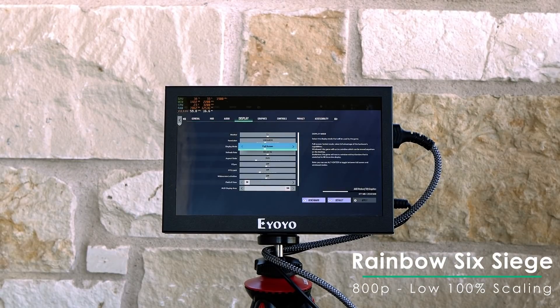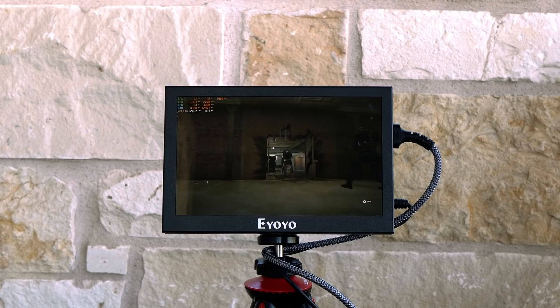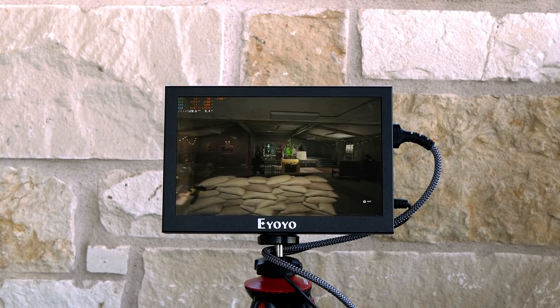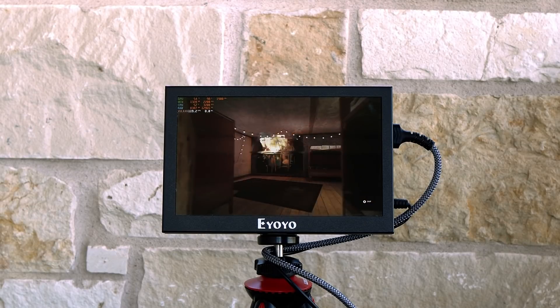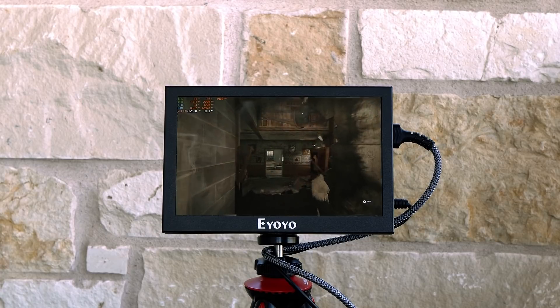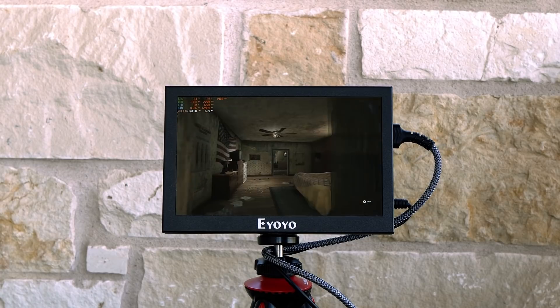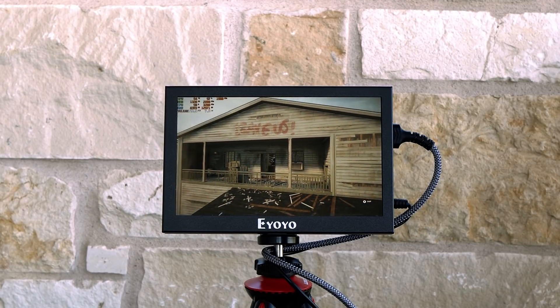We've covered Rainbow Six Siege several times here on the channel, and we've proven in both Linux and Windows that the game will play just fine at the detail settings, even at 100% render resolution. The only quirk I want to mention with Siege is with the use of the controller — though it's supported by the game, there could be some finer movement controls that might not be intuitive for the average gamer. Fortunately, the Steam Deck does have additional paddles on the back available for binding, so if you plan on jumping into this competitive shooter, there are plenty of opportunities to tweak your setup and get good.